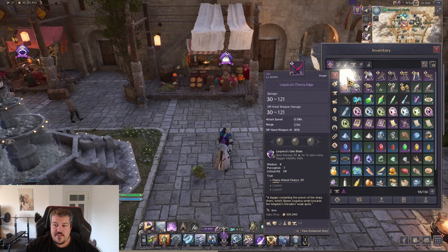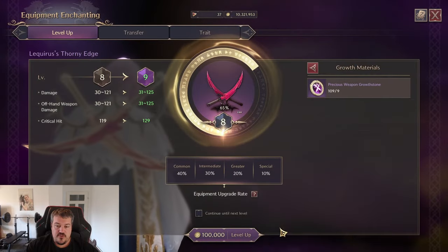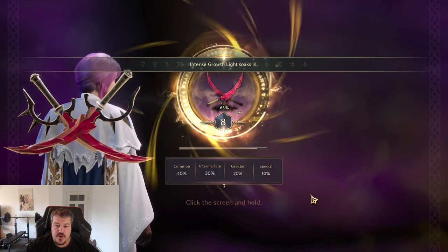If you want to access the upgrading, you just click any item and then you will see the equipment enchanting right here, and you go straight into the upgrading menu where you can then upgrade your items.